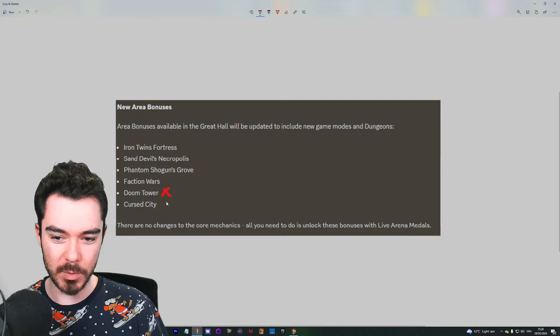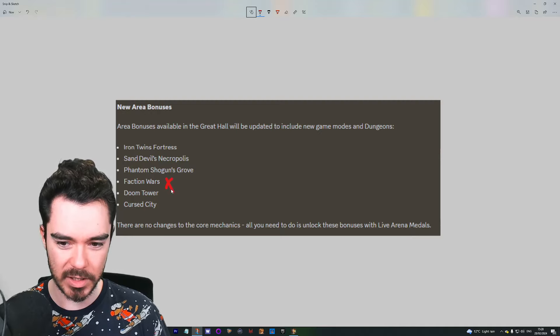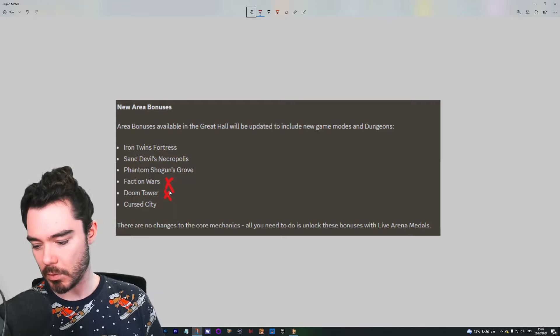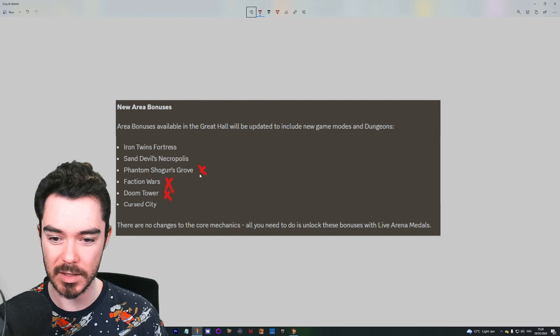In my opinion, I would say don't do Doom Tower — that's a bad idea. I'd say don't do Faction Wars, and probably don't do Doom Tower either. I think those two are relatively easy content and I would tend to be skipping those. Even Phantom Shogun's Grove, I would tend to say no.